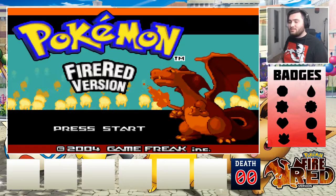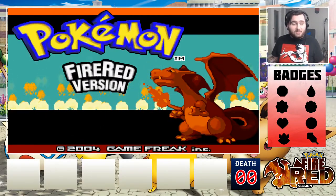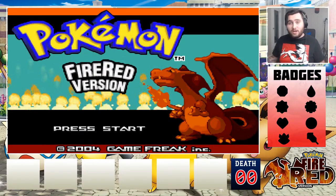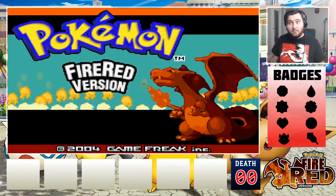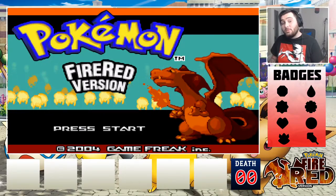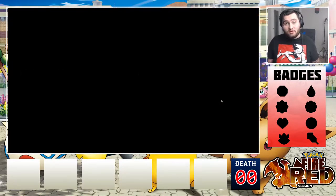For those who don't know what a randomizer Nuzlocke is: all the Pokemon in the entire game are completely randomized, so I could be running through grass and find a Mewtwo. Starters are randomized, trainers are randomized, everything is randomized. The catch with the Nuzlocke is once a Pokemon dies, that's it — I have to get rid of that Pokemon.